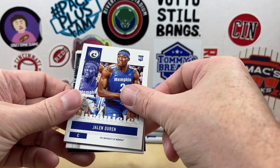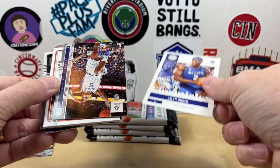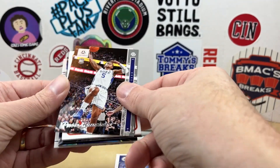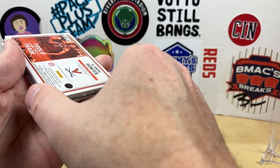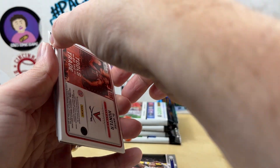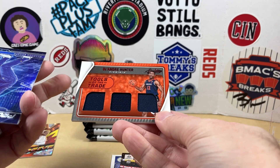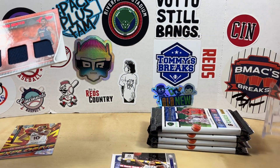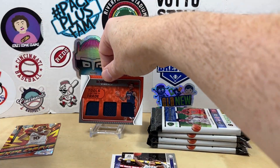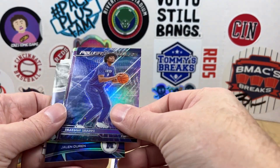This one seems a little thick — Jaylen Duran, he's off to a good start. Oh, we got our first mem card coming up. There's a Paulo on the Luminance. We have DeAndre Hunter — this is numbered out of 199. Let's see what this is — is it mem or is it also auto? Tools of the Trade, DeAndre Hunter numbered to 199.